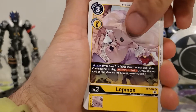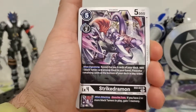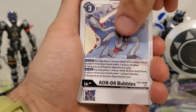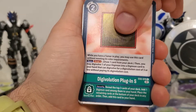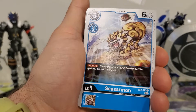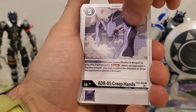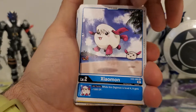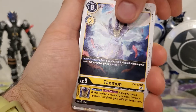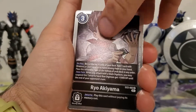We got Lotmon, Growlmon, Strikedramon, Bubbles, Digivolution Plugin S, Pendulum Feet, Cesaramon, another Creephands, Jaomon, Taomon, and another Ryo. We just read him, so I'm not going to read him again.